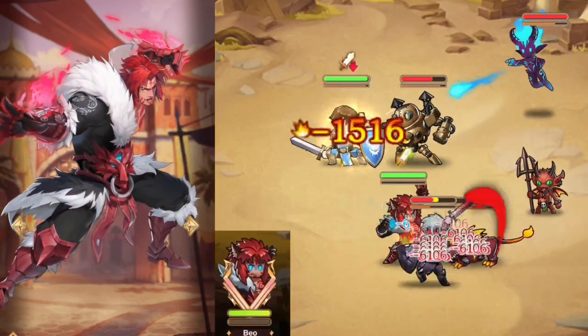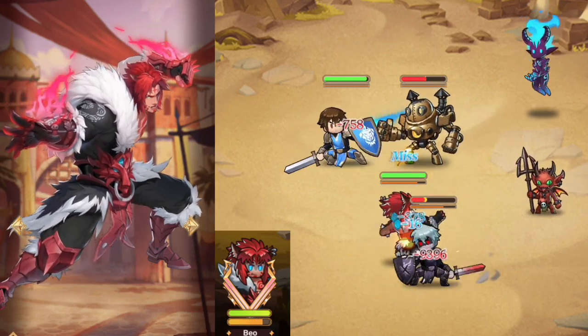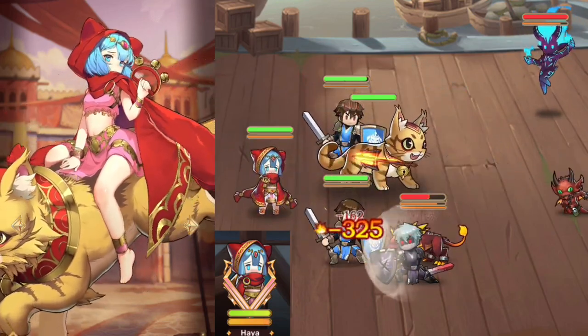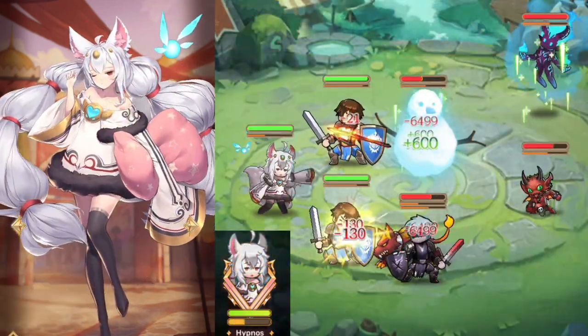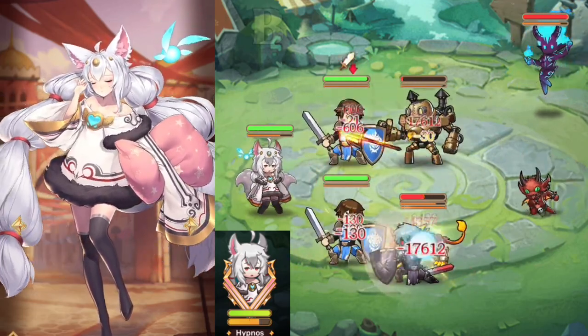Baio's entire strategy is relentless auto-attacks with a flurry attack ultimate supported by self-buffs and self-shielding. A-tier. Haiya is actually just a minor support for her pet, Tuftus. She spends her time channeling small buffs for him, but she supplies nothing for the team. F-tier. Hypnos launches snowballs that bounce between enemies, and she can turn an enemy into a snowman. B-tier.